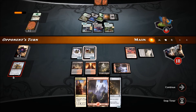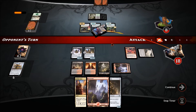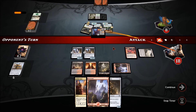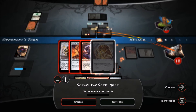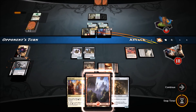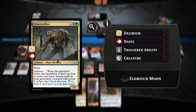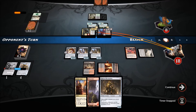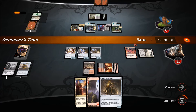He attacks with everyone — we block a hasty creature. Wait — creatures with power two or less can't block this turn. Oh hold on — we can't block at all! Not that he can't be blocked, we just can't block at all. Well that's terrible. That is terrible.